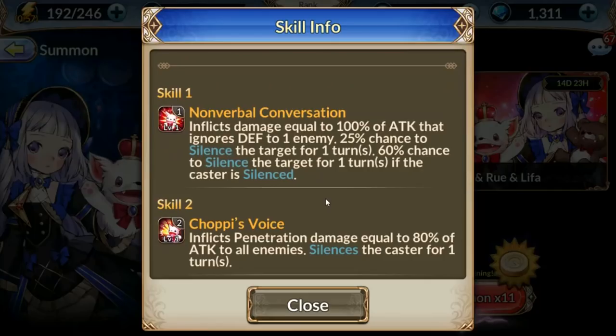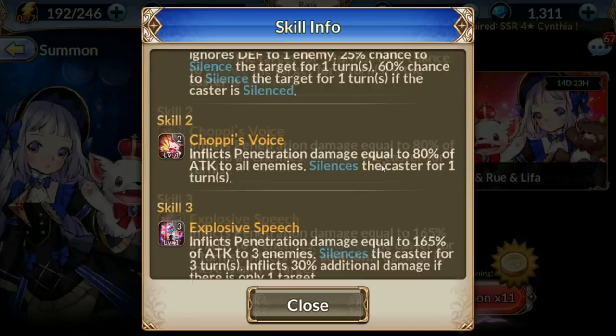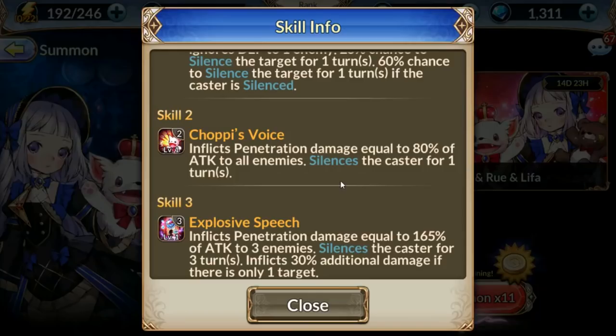Her number one does damage, ignores enemy defense, with a 25% chance to silence the target for one turn, and a 60% chance to silence the target if the caster herself is silenced. You might be thinking — how can I guarantee the enemy has the ability to silence the caster? Her number two does penetration damage to all enemies and silences herself for one turn. Her number three does damage to three enemies and silences herself for three turns, doing more damage if targeted at a single source.